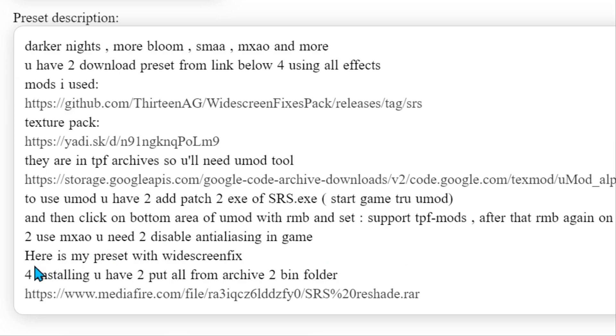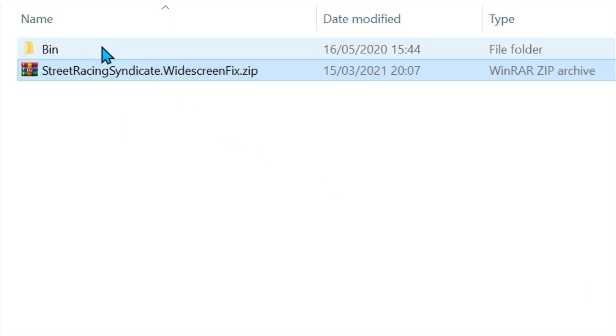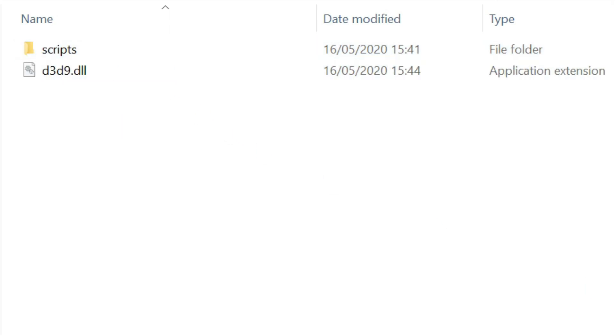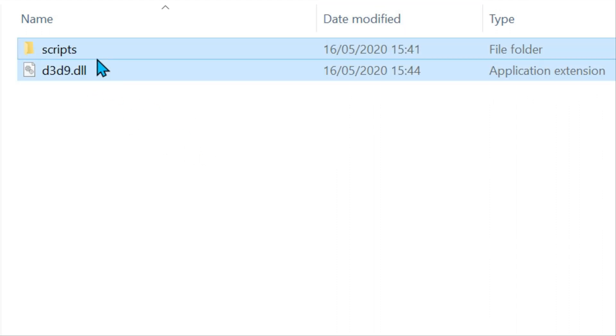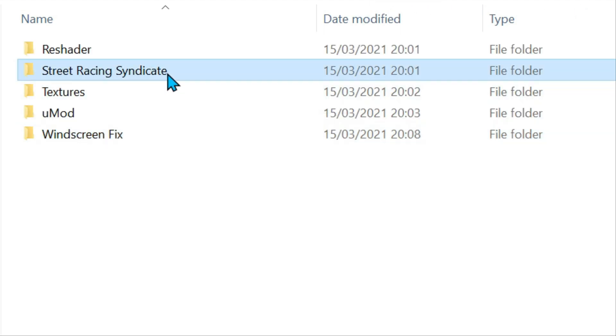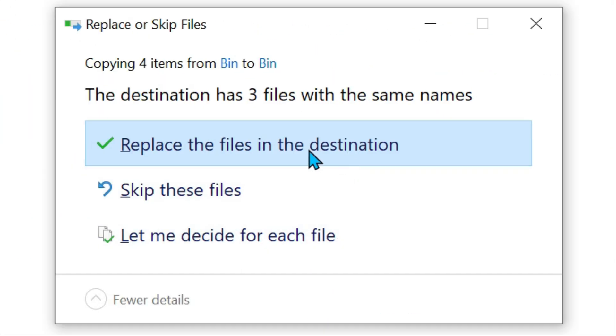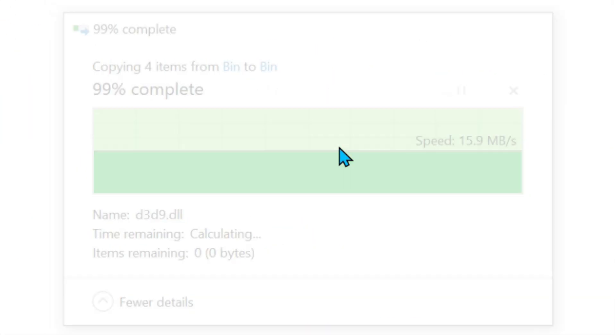Next is the windscreen fix. Extract here — now this is more straightforward. All you need to do is grab the Scripts folder and the DLL, then go into your game folder, go into the bin, and paste them there, replacing the files in the destination.